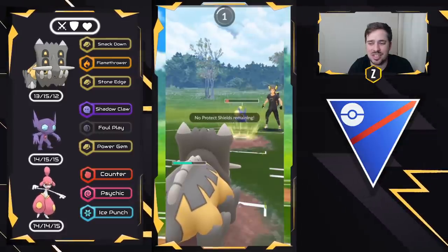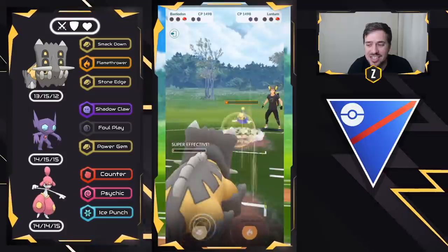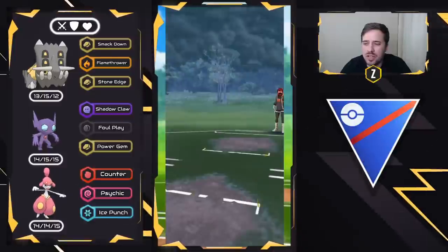Will it be enough to take us out? Hydro Pump lands — it's not enough to take us out. Smackdown one fast move away and that is going to be a good battle. Very well played to my opponent.